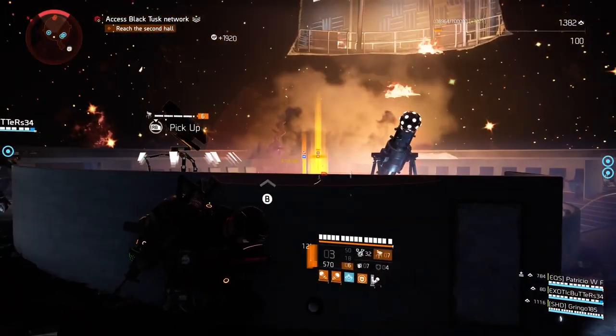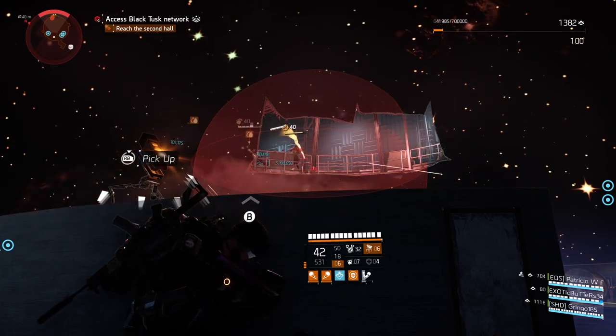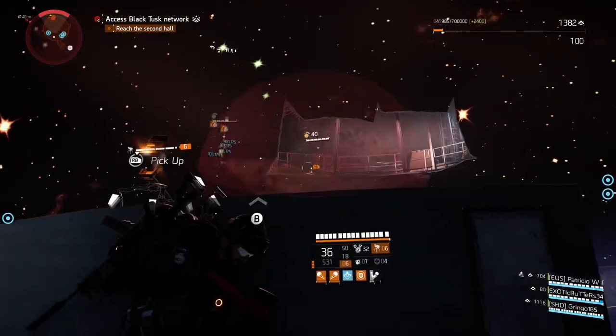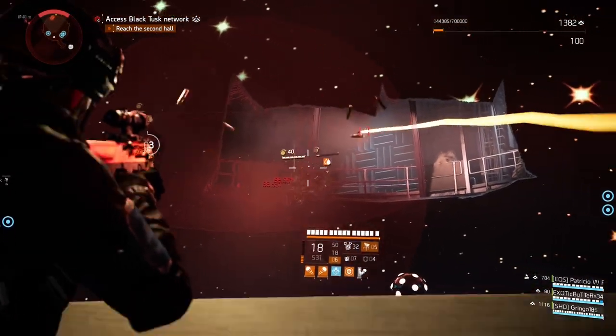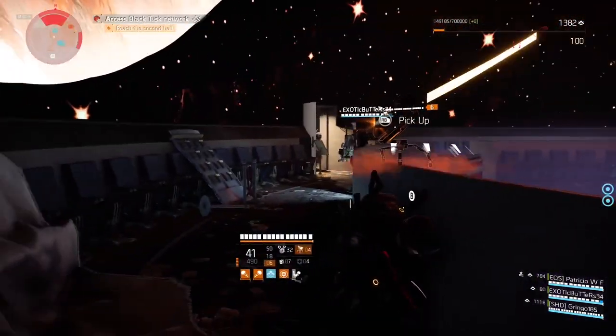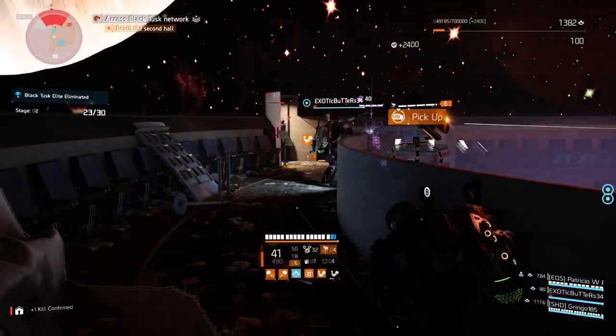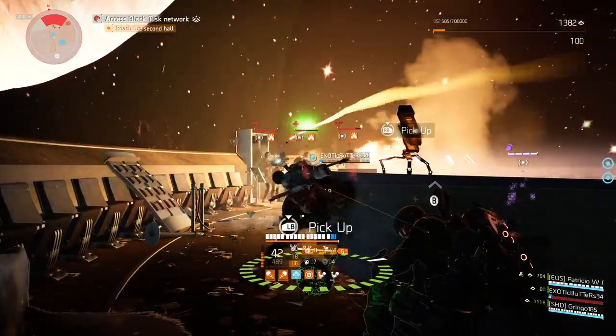The main source of damage in this build is pretty much always going to be the artillery turret. However that doesn't mean I can't fire my weapon a good amount and deal pretty good damage just constantly shooting at enemies. When I do get into situations where I can combine both sources of damage in a very effective manner, you can see how it becomes more engaging than just a typical place-skill-and-hide type skill build.